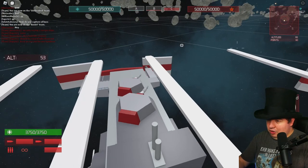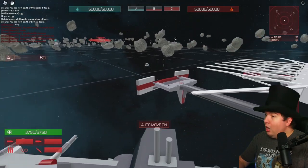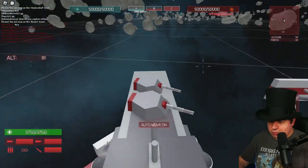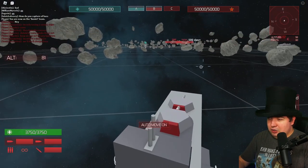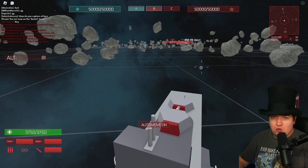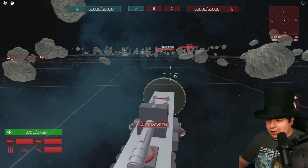You see those cannons right there? You can get into those and attack enemy ships. Those are very useful, especially at the outpost for defending. Those can be destroyed, so be careful if you're in those and you see enemy ships attacking you. But they're super strong — they can be destroyed, but they also repair themselves over time. Very slow ship, but also very powerful.